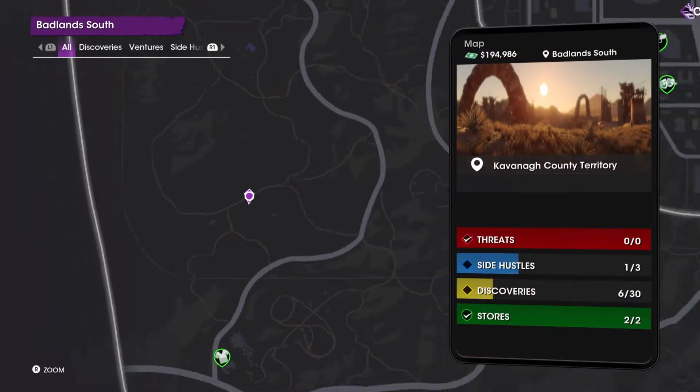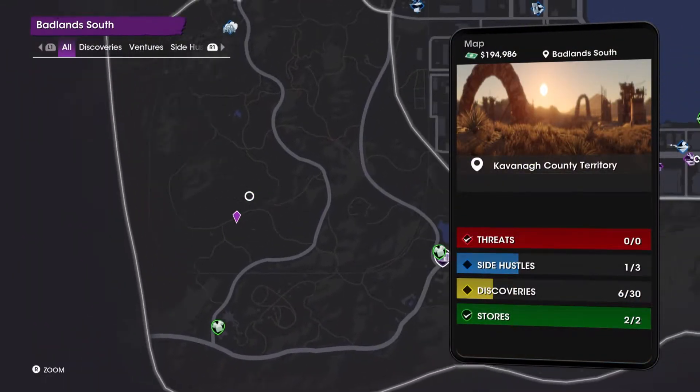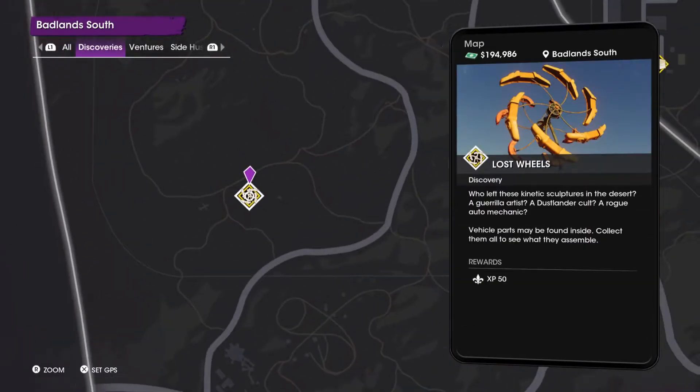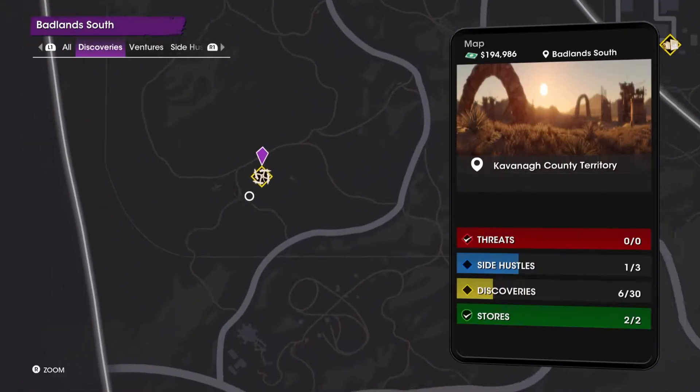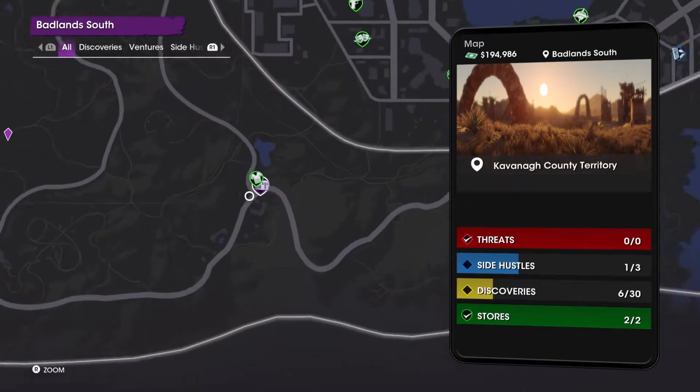It's in the County Territory. As you can see here is the location on the map. It's right beside one of the Lost Wheels. So if you find the Lost Wheel here, it's right beside it. It's also very close to the Lone Wolf Fast Travel.